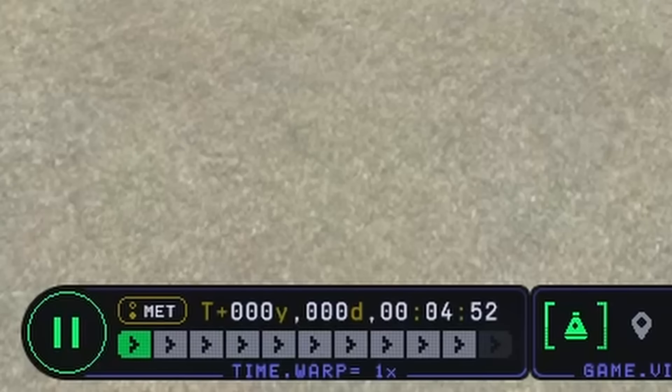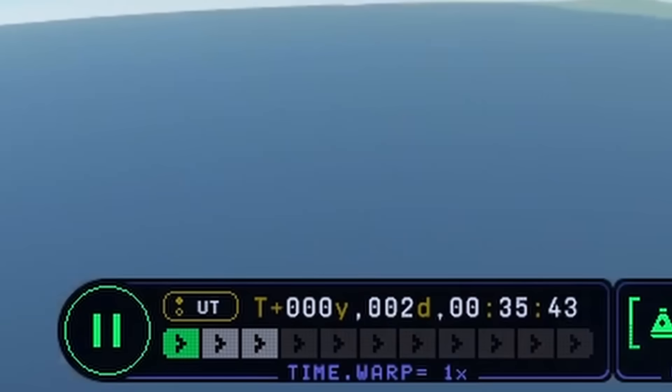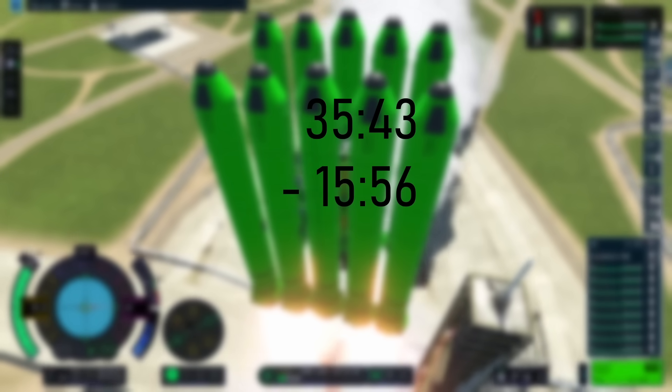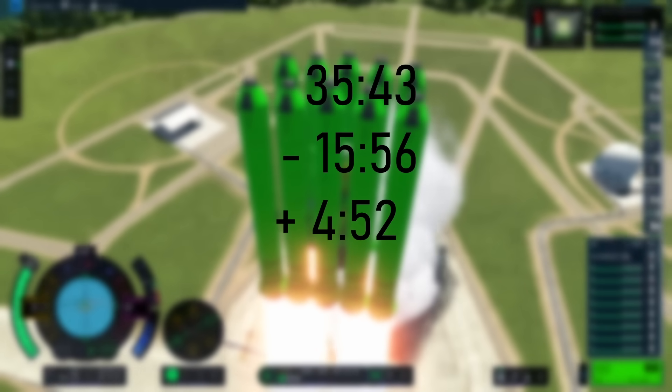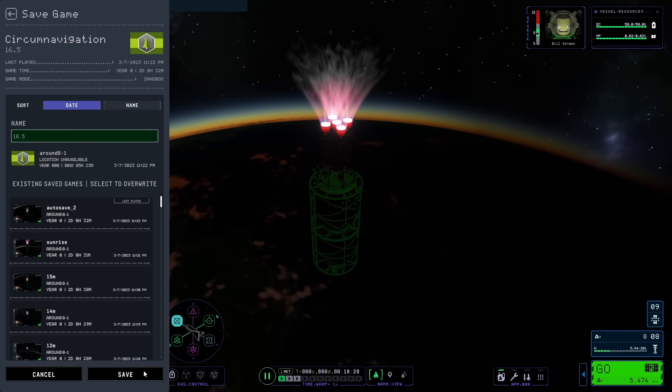Unfortunately I didn't have a mission time directly displayed, since I ended up deploying off my top ship differently, but easily enough, going back to when I deployed off that top stage, I found the mission time. Going back to the launch, I also found the mission time that I launched. Subtracting these off each other and adding on the time that I had the top stage deployed, I did that total circumnavigation in only 24 minutes.